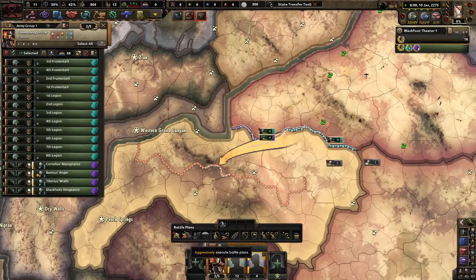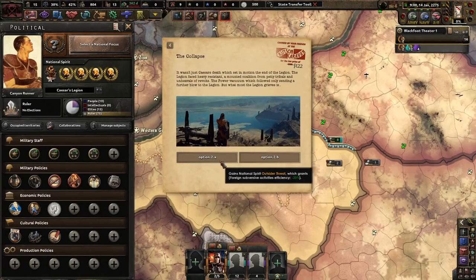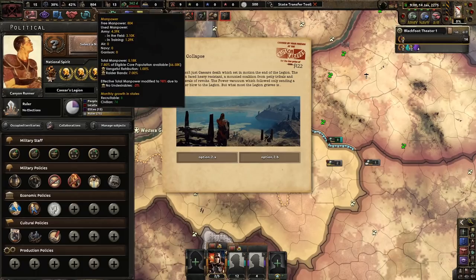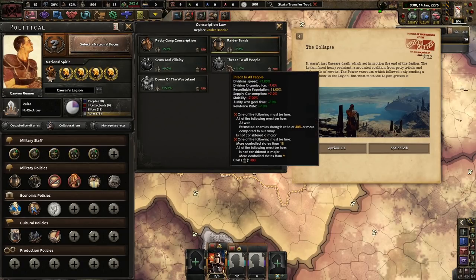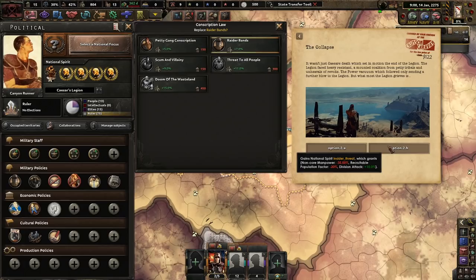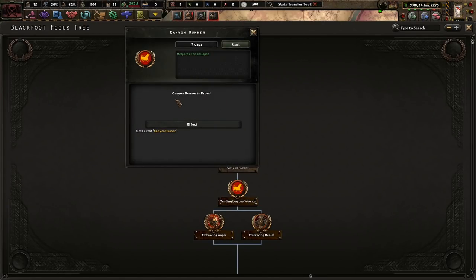Let's go ahead and train these guys if we can. We have 66,000 manpower. We have drugs in the legion. The collapse wasn't just Kaizal's death which set in motion the end of the Legion — the Legion faced heavy resistance from a mounted coalition of petty tribals and upheavals of revolts. The power vacuum only sent a further blow to the Legion. What most the Legion grieves from is forms of perspectives — insider threat. Population-wise we're not bad. We are already on raider band, which isn't bad. Doom of the wasteland — I don't want to hurt my manpower, I like the 10% more attack but less non-core manpower population. We're gonna go with outside threat because I don't want too many debuffs.